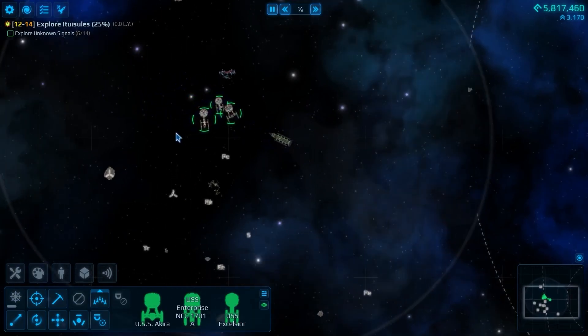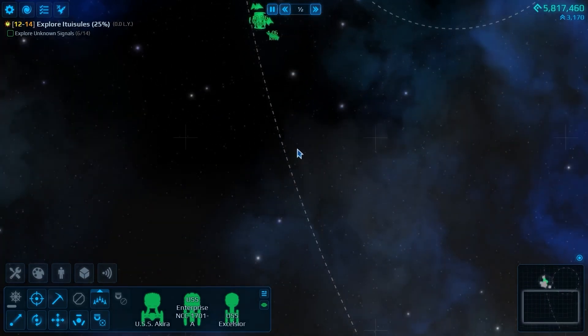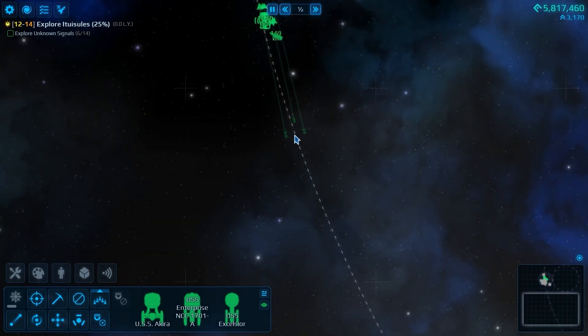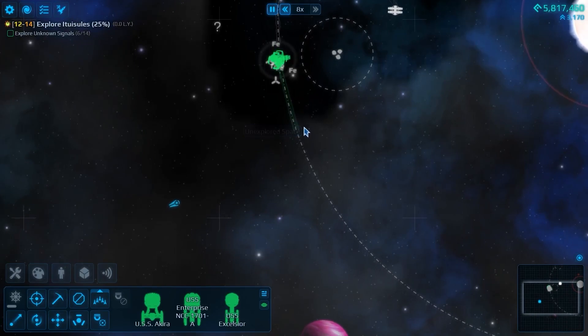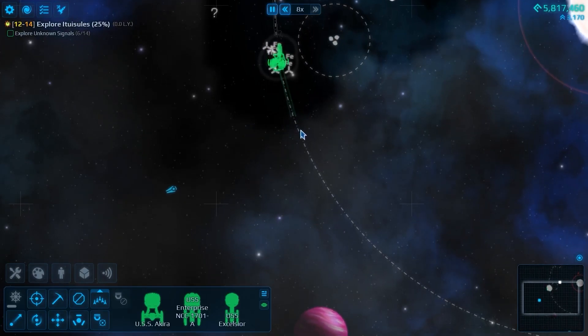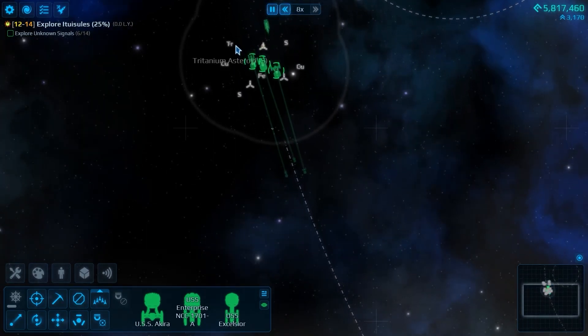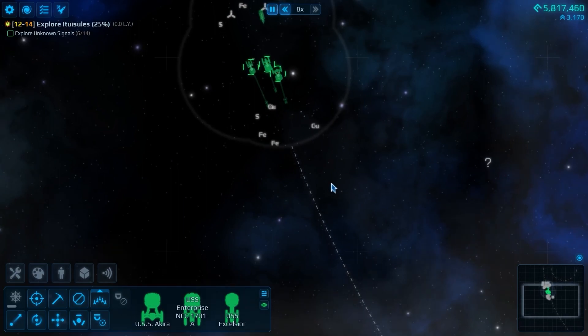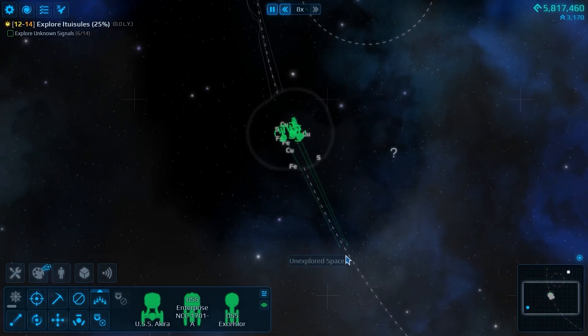When you're fighting only one of those ships, they're not really all that scary. It's just when you're fighting two or three of them, plus help. There's going to be more pirate bases out here that we're going to have to deal with. We did pretty well in that last one.